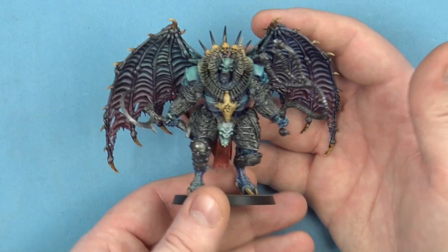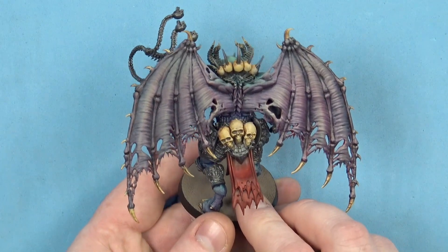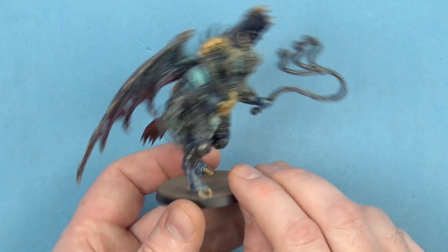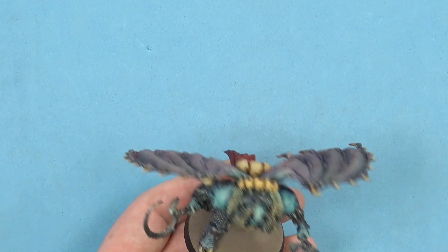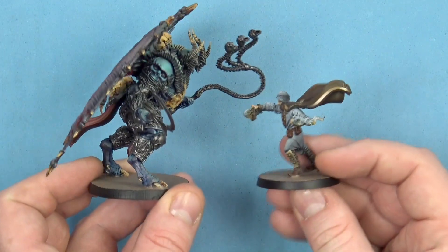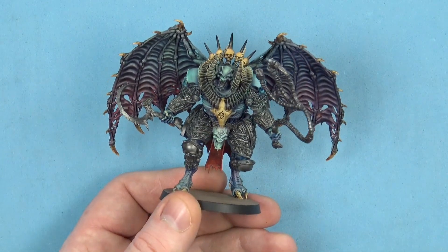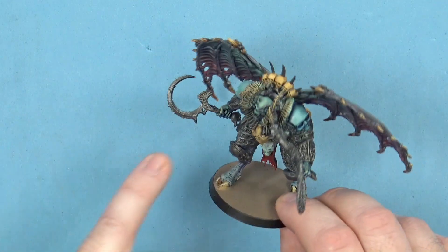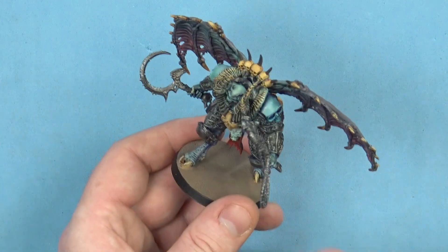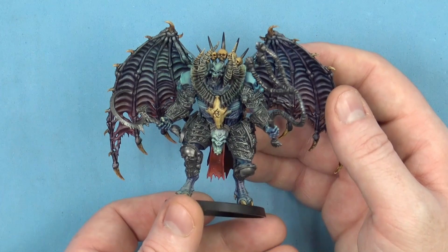Last but by no means least for the forces of darkness is the darkness himself - Apush, the great deva of draft. And this is a stunning, stunning model. Although he does still fit onto a 50mm base, he does tower over the leader of our heroes. Very intricate detail on the armor, these repeating skull patterns, a massively long whip, and a huge sickle as a secondary weapon, and then there are rather dramatic wings. Gorgeous figure.